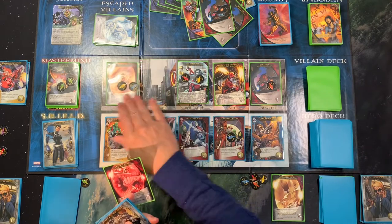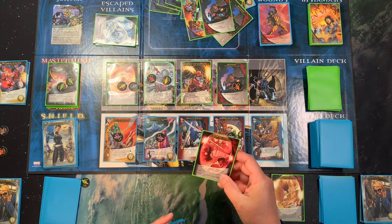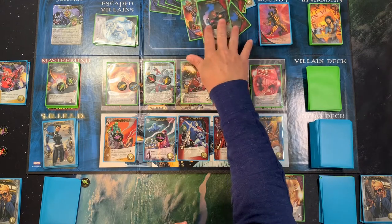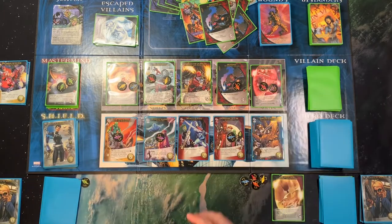Power Gem — things are getting full in here. Power Gem gains a shard for each master strike in the KO pile. There are three of them, so one, two, like so.